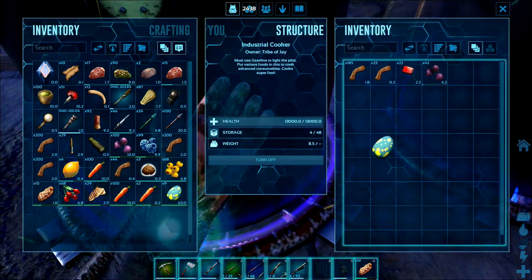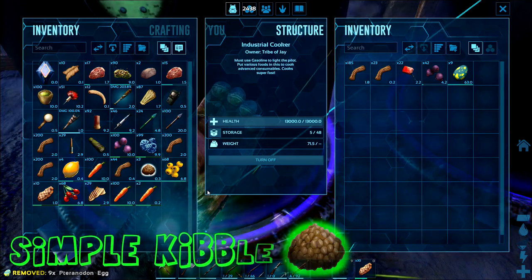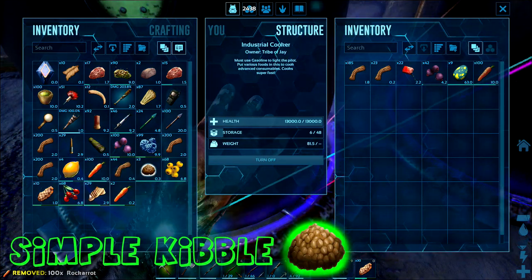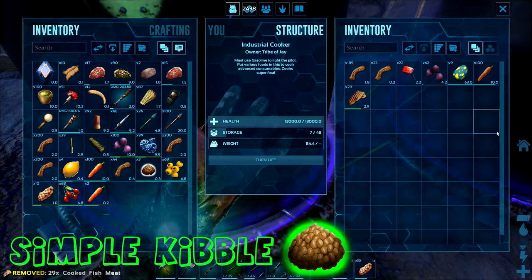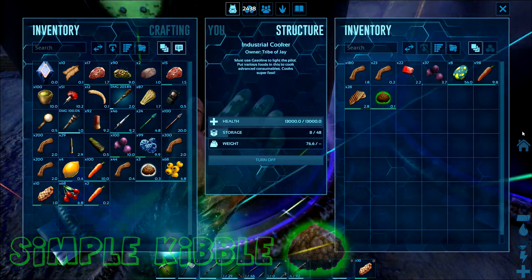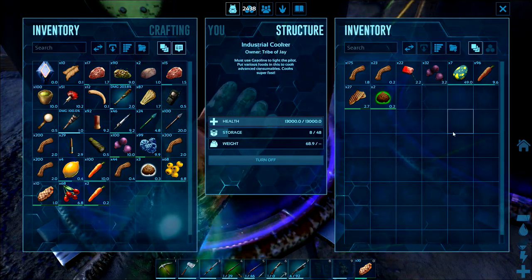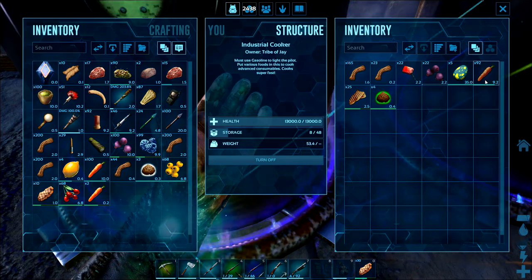Moving on to simple kibble — we're going to use the pterodon eggs. You will need cooked fish meat, mejo berries, and the rocket root. All these recipes are going to use fiber as well, and this is the first recipe you're going to have to use your greenhouse for.